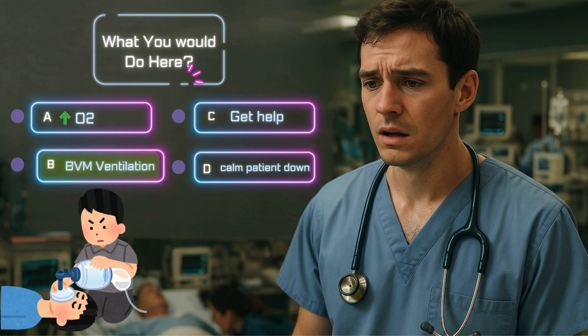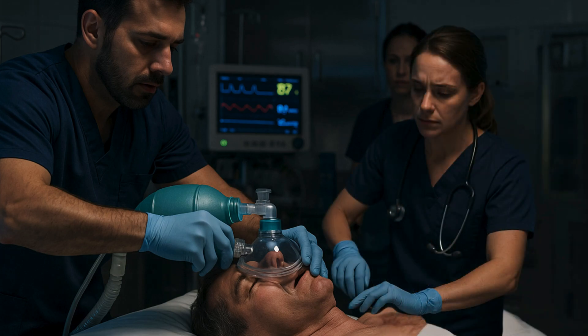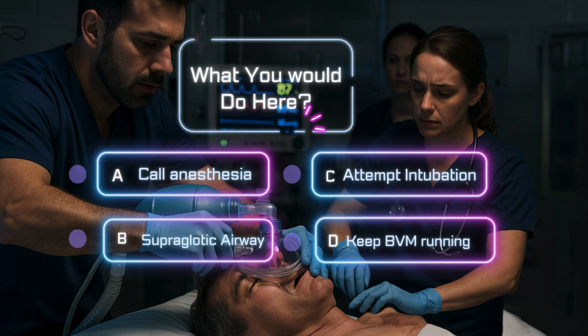You start bagging with good technique and the chest begins to rise just a bit. The sats hold at 87%, but the patient's effort is fading. They're no longer speaking, barely responding, and now their heart rate is slowing. The nurse looks at you again, more urgent this time: we're losing him — do you want to intubate? Now it's decision time again. Options: A) Call anesthesia. B) Attempt to intubate yourself. C) Insert a supraglottic airway. D) Keep bagging and hope for the best.